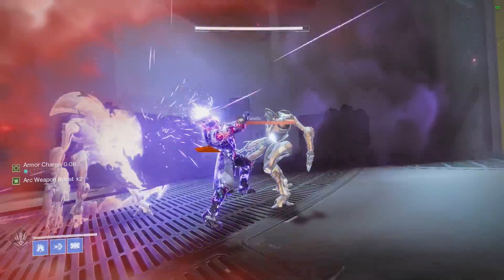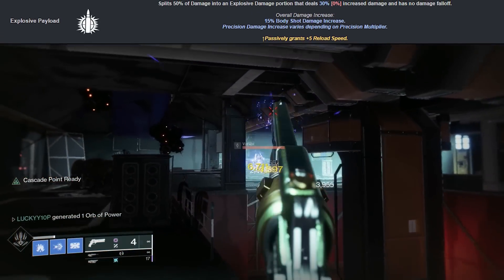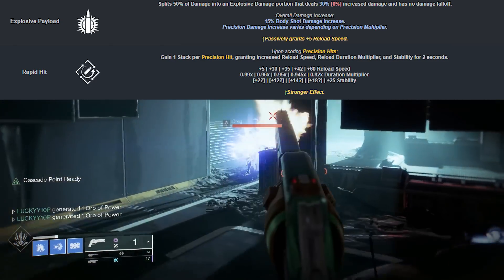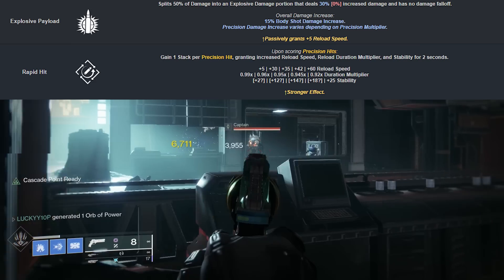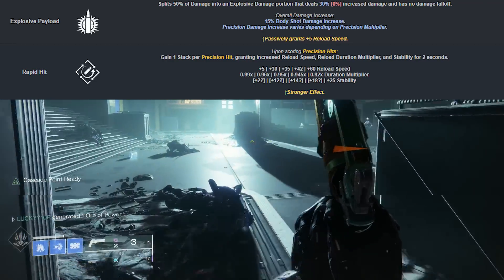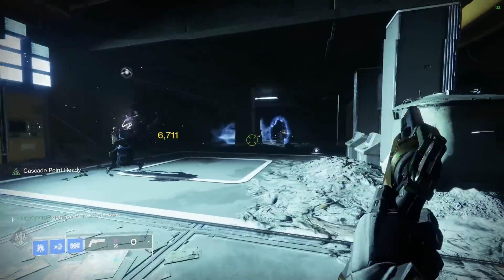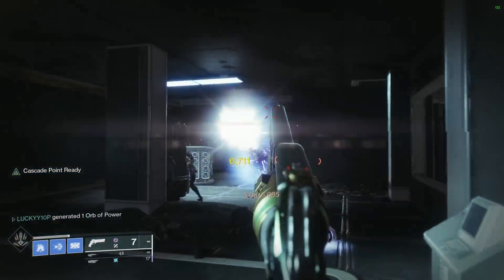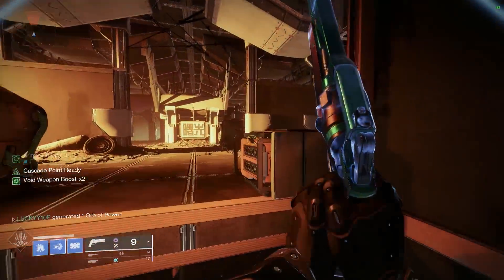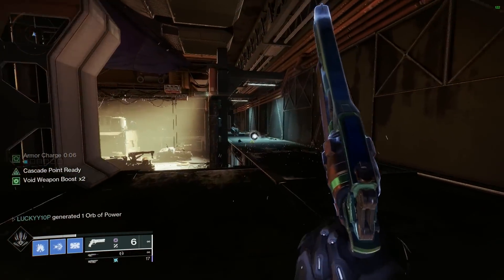If I absolutely had to pick a 120 RPM legendary hand cannon for this list, I'd go with the Bottom Dollar. Explosive Payload and Rapid Hit is an insanely nice roll. The only downside with 120s is that they have such a small mag, which means a ton of reloading — even with the small buff to reload speed, it's still going to be painful. The silver lining for 120 RPM hand cannons is this: if after all these buffs you can one-hit kill red bar enemies in a Grandmaster, that will make them significantly better than 140s. But we won't know that until it goes live, so we'll have to do some damage testing.